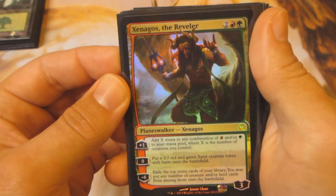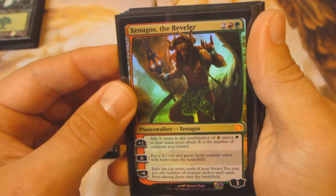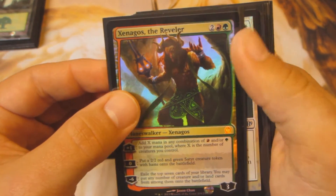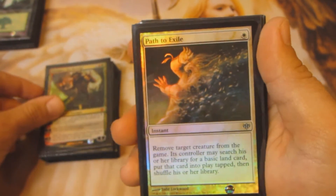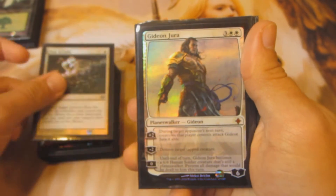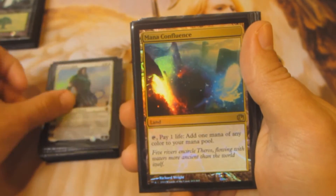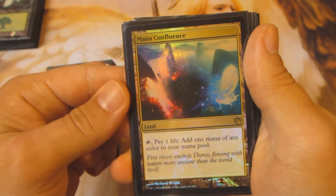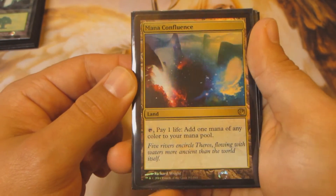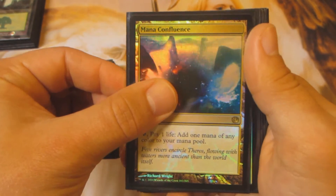Next up, foil Xenagos the Reveler. Got this from my local store — the shop owner was doing 30% off Star City prices on standard cards, so I think this guy was like $12 something. Next up, Path to Exile from Conflux, Gideon Jura from Rise of the Eldrazi. And then I got a Mana Confluence, also from my local. I was kind of holding out on this card, but 30% off — I think it was like $21 — and I just traded in a bunch of stuff from my binder that I didn't need. Happy to have that added to the cube.